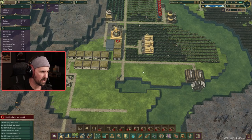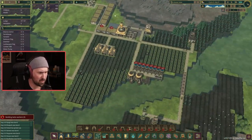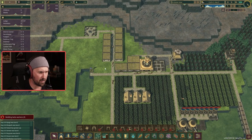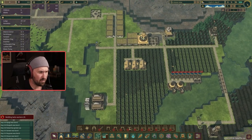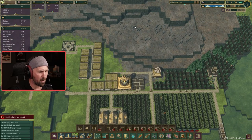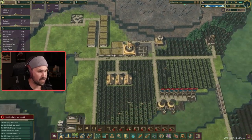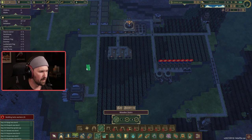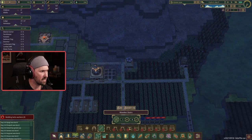We're going to end up relocating a lot of things — relocating houses, storages, moving a lot of this stuff around. These houses right now are built on green land, farmable land. I want to move them up here eventually, but we need stairs in order to get there. I haven't unlocked the stairs yet. Let's go ahead and do that, because I'm going to want to start building stairs.